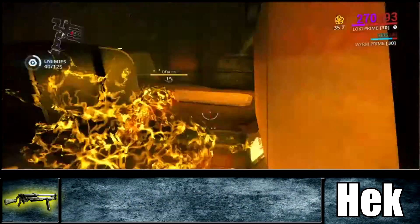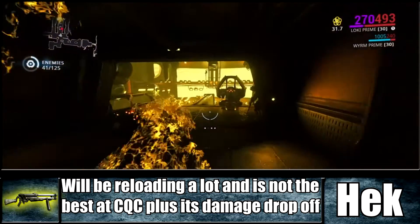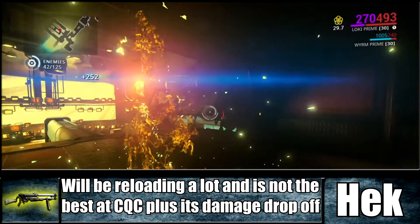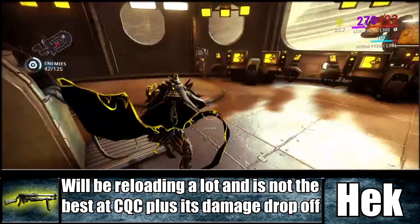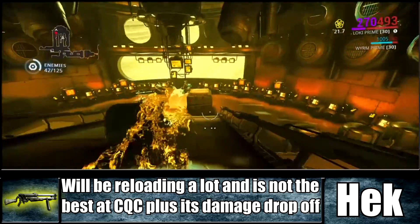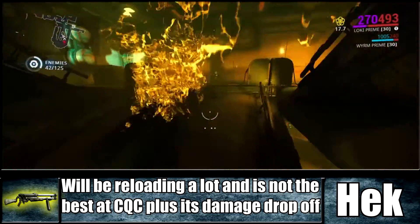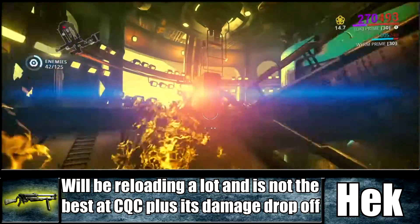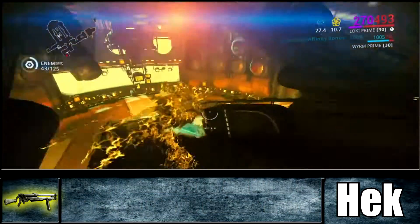Some of the downsides: with only four rounds in the chamber you will be reloading a lot, so a speedy reload may be better than extra bullets. Even though the tight pellet spread is great for damage, it's also bad for close quarters combat where you need to be accurate even at close range. And of course, like all shotguns, damage falls off at long distances, so you won't be able to use this at every range.